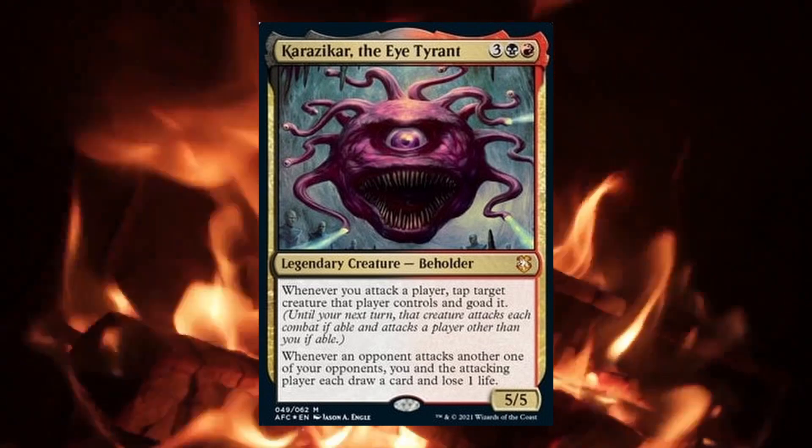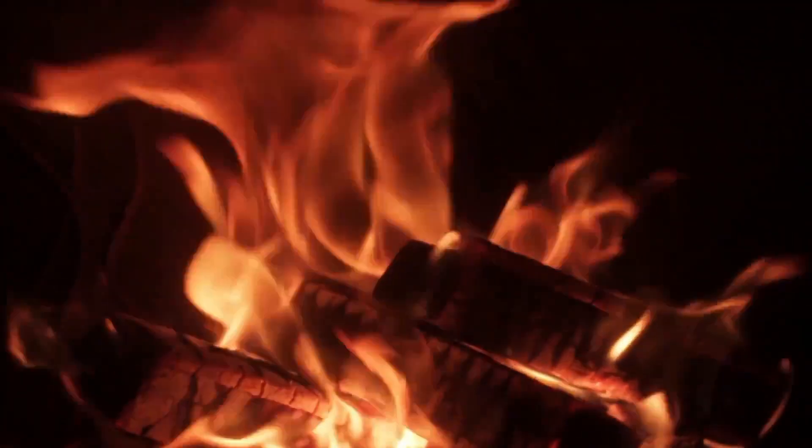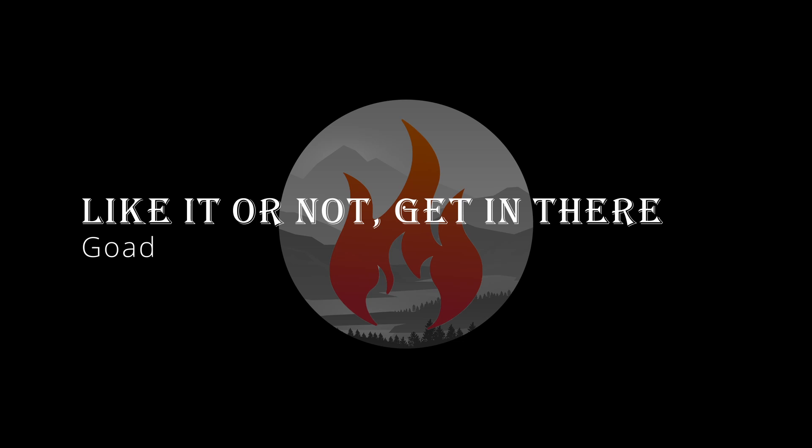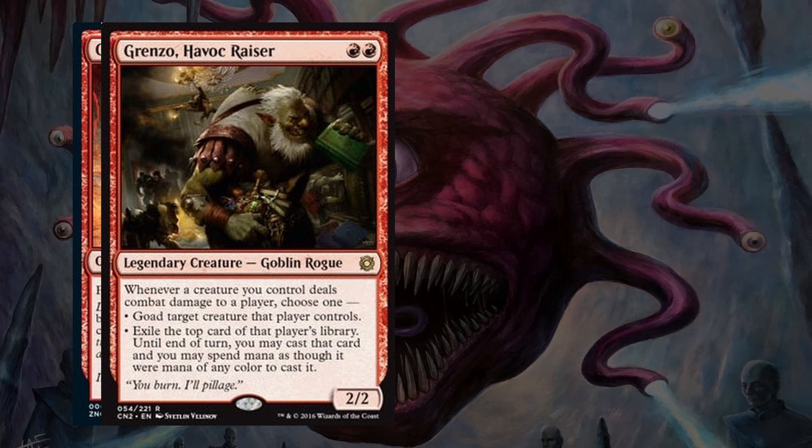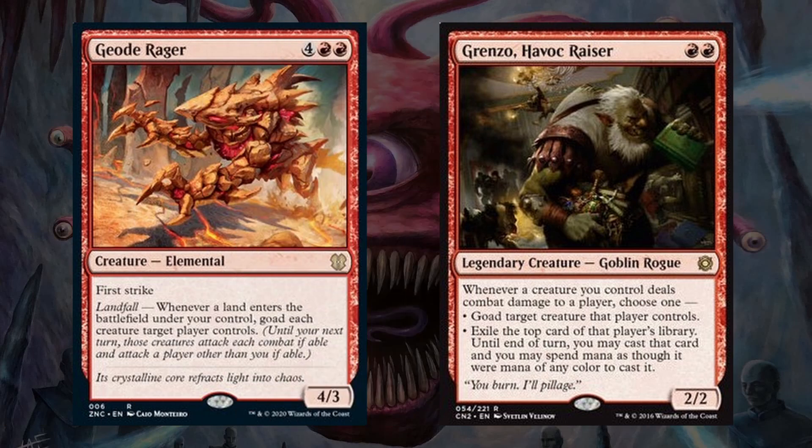Let's get into the cards that are going to make this strategy work. The main strategy of the deck is getting our opponents to attack, even if they don't want to. This category focuses on some redundant effects like our commander's that force our opponents to attack. To start out we have Geode Rager and Grenzo Havoc Raiser, both of which give us repeatable ways to goad our opponents' creatures. Grenzo is a great card in this deck because it also gives us the option to impulsive draw from our opponents' decks if we have already goaded their creatures.